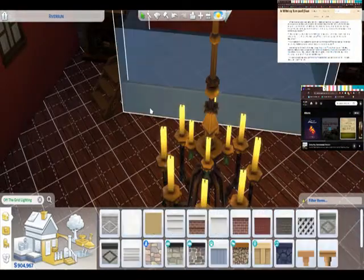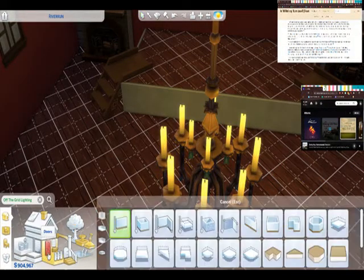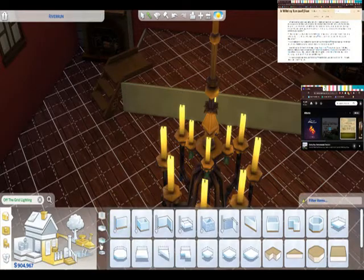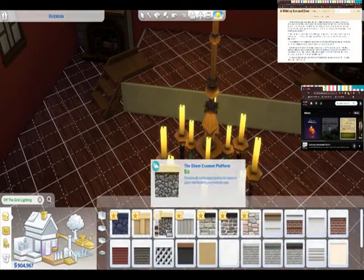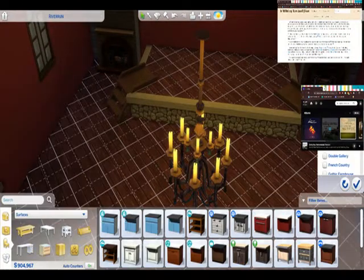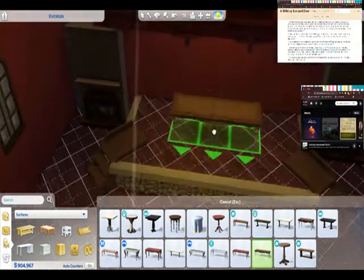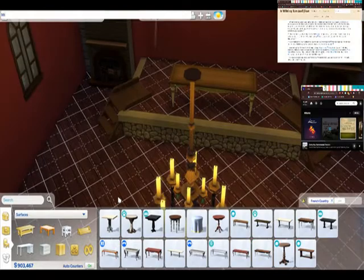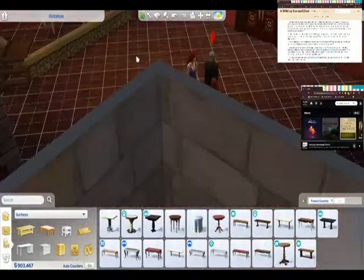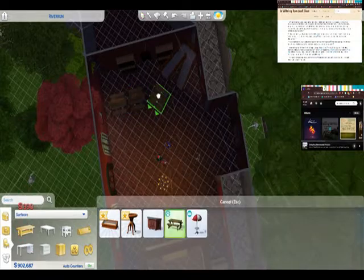I ran into a lot of trouble because of the angle that I built River Run at. Everything is kind of diagonal, so every time I placed something down, even though I was looking at it straight on, I was technically at an angle. So everything plopped down at an angle. As you can see from the squares, they're - from our perspective - diamonds.